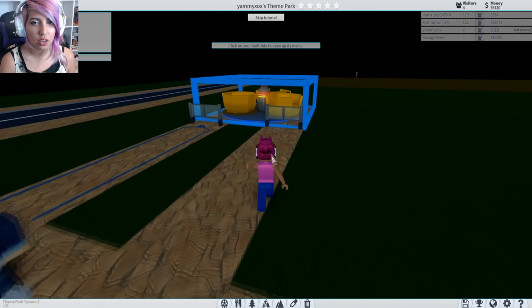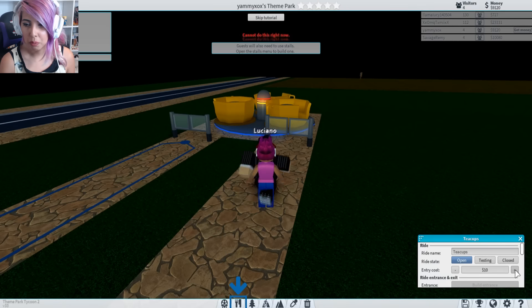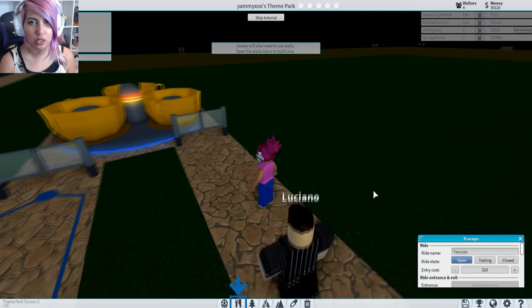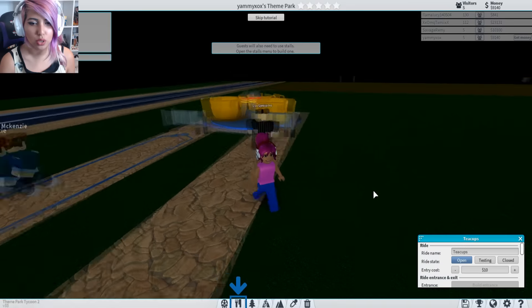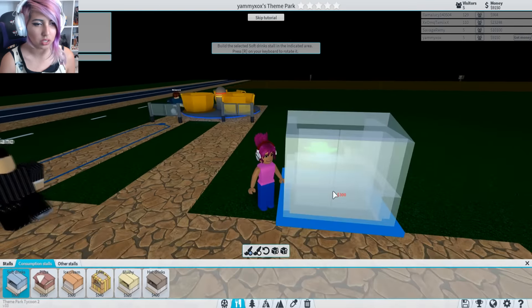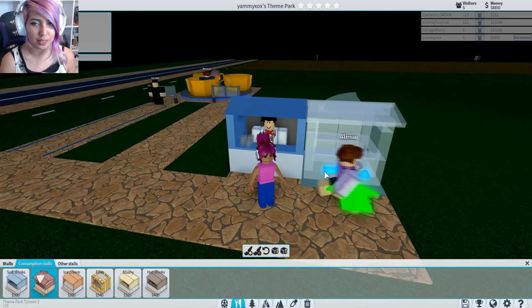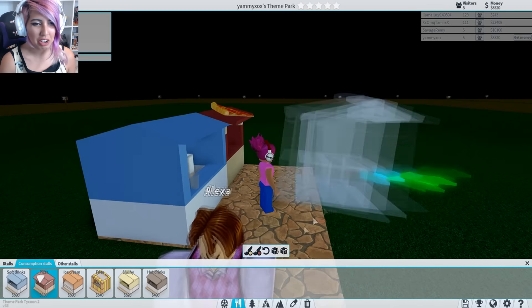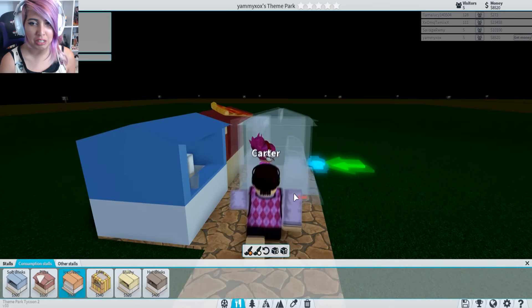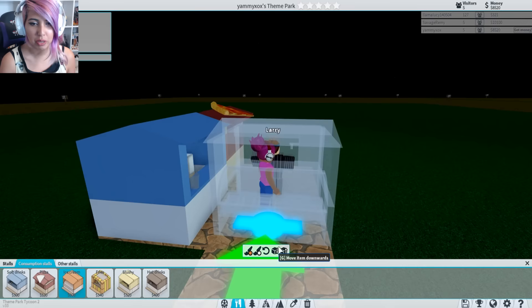We have to click on the built ride now and we can open it. Charging 10, we're gonna put that up — no, we can't. I guess we'll also need to use stalls. Open the stalls menu to build one. A drink stall? Yes, we have stalls. Let's get a pizza stall in there too. We're getting it all up in here. Let's get an ice cream stall.